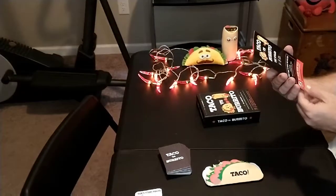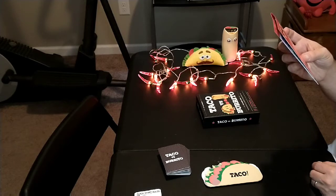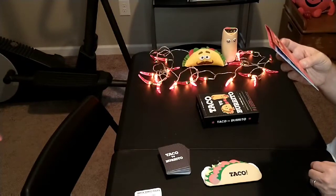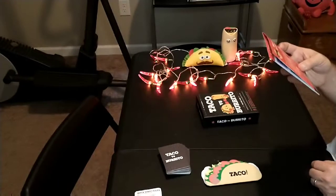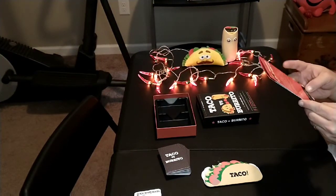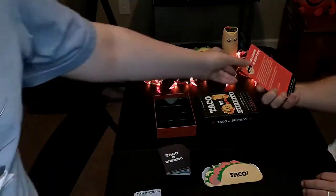You can also download the instructions in other languages. And then there's the card tray. They've got links for Facebook, Instagram, and Twitter, plus their website and email. So there's some information about all of that in the box.